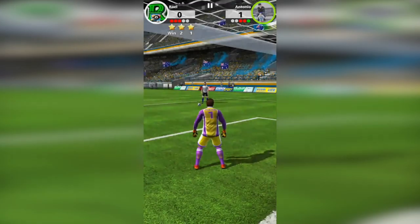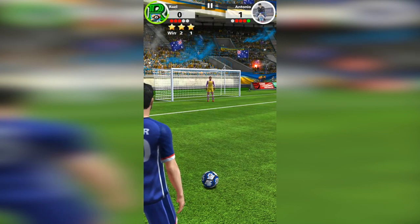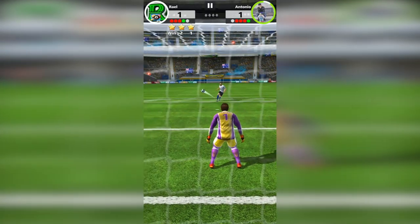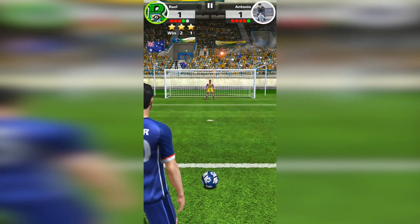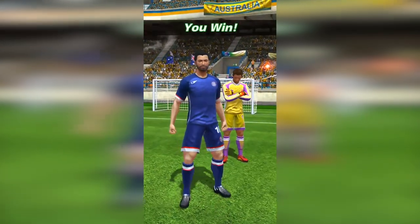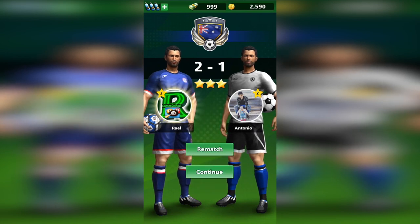I have to defend the goalie and I'm defending well, but I still haven't had a chance to score. I'm thinking about how to really confuse him — and I made it! One goal, so now we're even. I defended the goalie well. Then I made another goal and he didn't score after, so I won the match. I went to the right when he thought I'd go left.